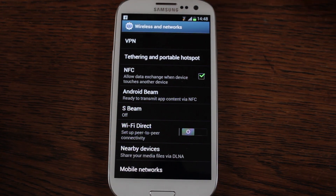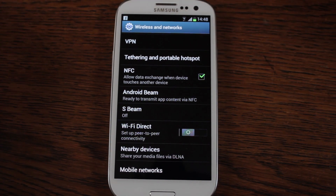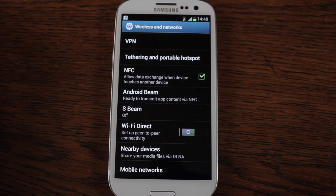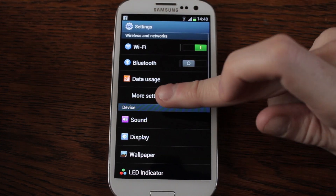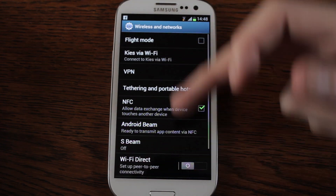A lot of people are interested in the connectivity options coming through on Android, and on the S3 in particular. If you go into the settings and go into more settings, in there you have a host of other options.